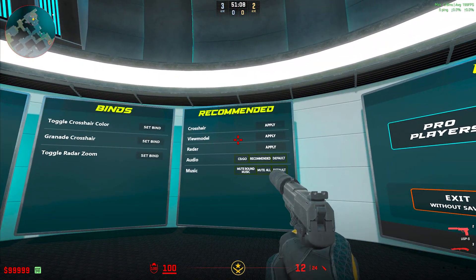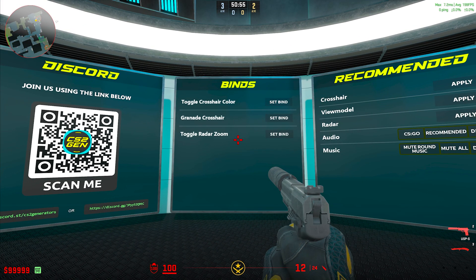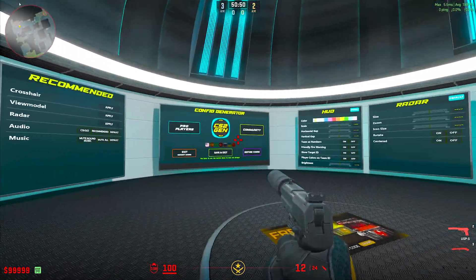On the other side, you have recommended settings you can apply if you want. There are some binds here to toggle crosshair color, grenade crosshair, and toggle radar zoom. And there's their Discord server if you want to join that.